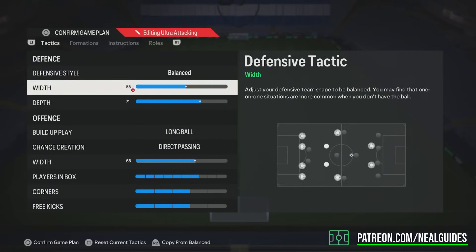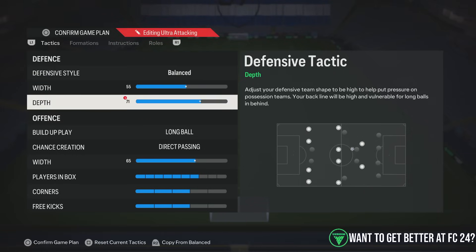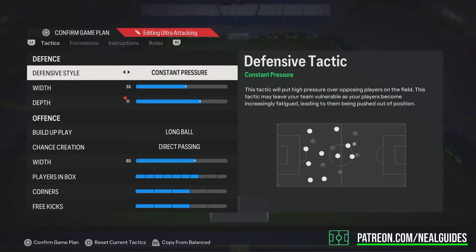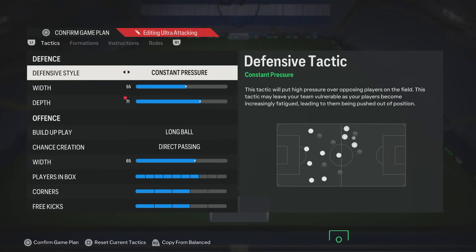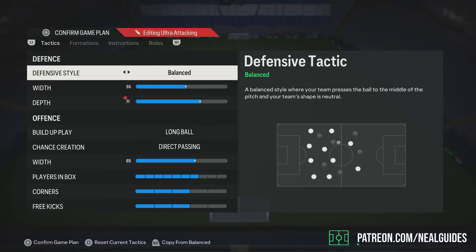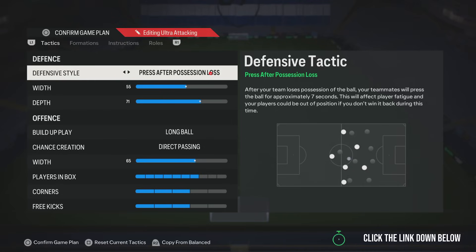The main thing that makes this formation work is 71 depth. You cannot use a low depth. The good thing with 71 depth is because of the auto-press — and despite update number five coming out, they've not fixed pressing. You don't need pressure tactics, but you can use pressure on heavy touches for a conservative approach. Constant pressure is the gung-ho option if you're losing 2-0 and need to win the ball back quickly. Otherwise, use balanced — a more conservative approach — and supplement with deep power team press tactics. Press off to position and loss is also a good combination. Don't go too extreme.